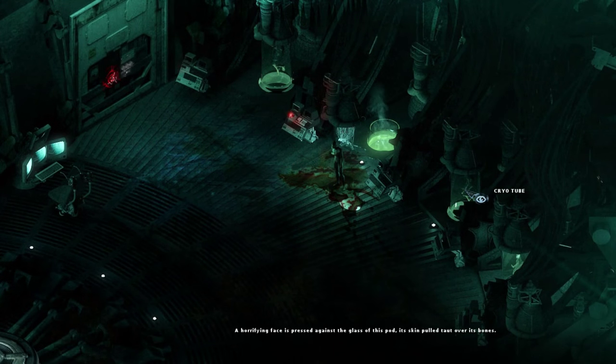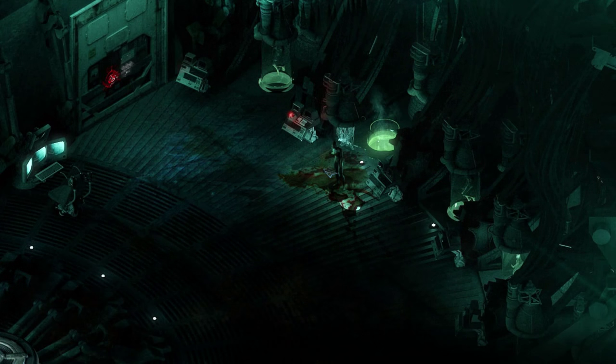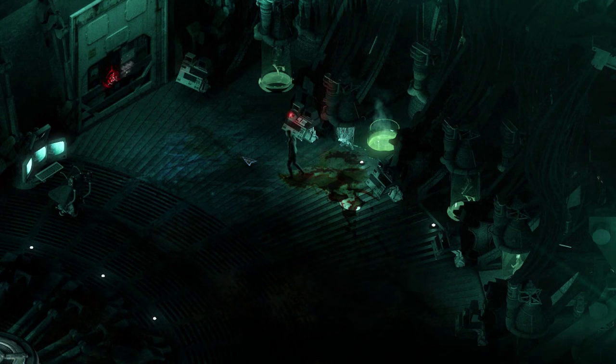Stasis is a sci-fi horror adventure game, and you play as John Maracek, a man who went into Stasis with his wife and daughter on a vacation, but awoke out of Stasis on a completely different ship with no sign of his wife or daughter. And that's where the game starts — you coming out of Stasis wondering where is your wife, where is your daughter, and how in the heck did you get on this ship?